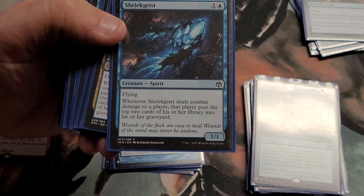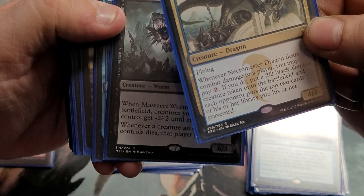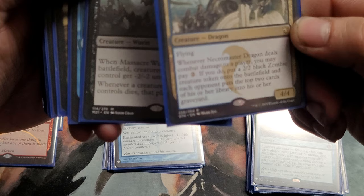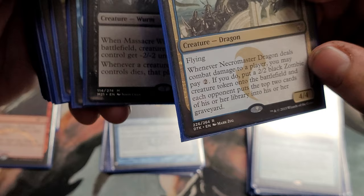Striped Geist — a one one flying two-drop. Whenever it does damage to a player, they put the top two cards of their library into their graveyard — just another little mill guy to get pokes in. Then the Necromancer Dragon: whenever a dragon deals combat damage to a player, you may pay two — if you do, put a 2/2 black zombie creature token onto the battlefield and each opponent puts the top two cards of their library into their graveyard. It's a 4/4 flyer for five — I've used it in games and it helps mill everybody at the same time.